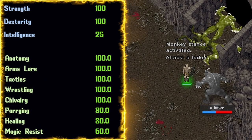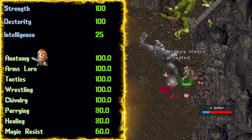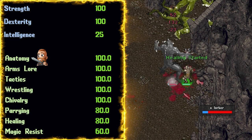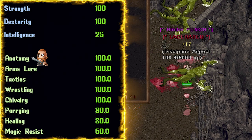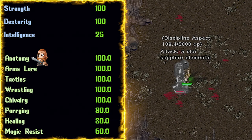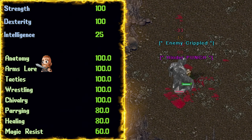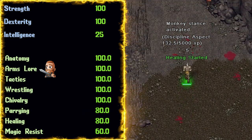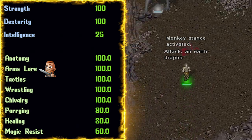Starting off with the template, we're going to go with 100 Anatomy. This here is going to do multiple things. First, it's going to increase the damage done to our target. Also, it will give us a reduction to bleed and disease damage that we take. Best of all though, it'll increase our weapon finisher chance by double what it would be normally. Arms Lure at 100 — our chance of inflicting weapon specials is increased by 10%, which is massive damage.